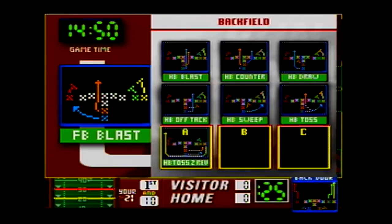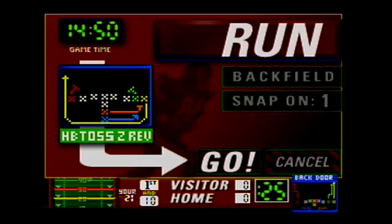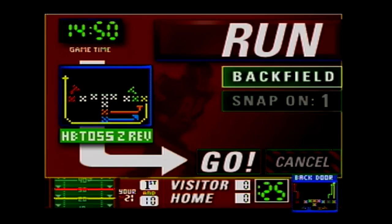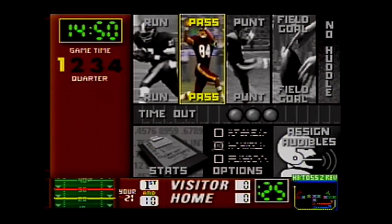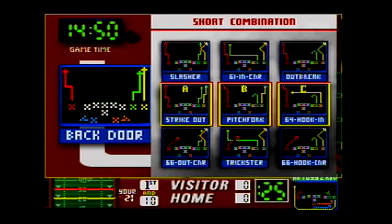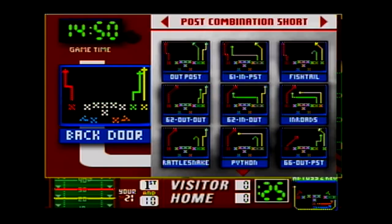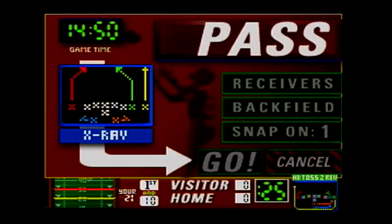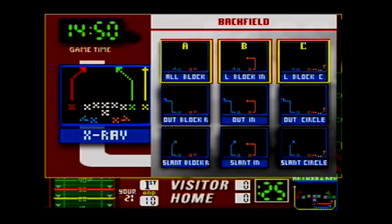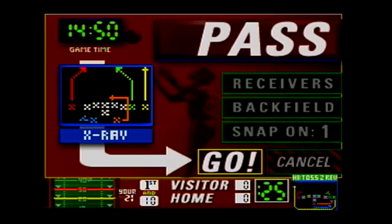In the run playbook you can go into the backfield to see all your run plays — you only have about 10 of them, which isn't a lot. You can also pick your snap count; I usually pick one or two because your offensive line tends to jump or false start a lot. The pass playbook has a lot more variety — long plays, short plays, deep post combinations. You can also control what you want your back to do: stay in block or run out.